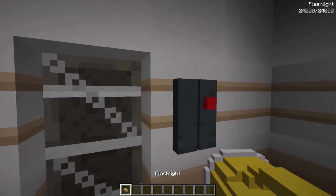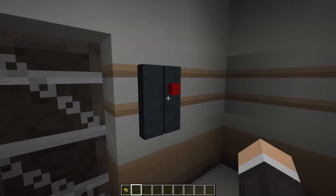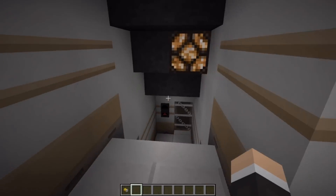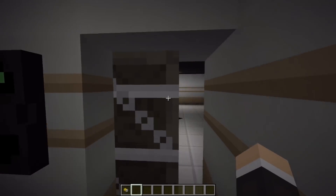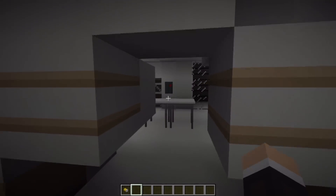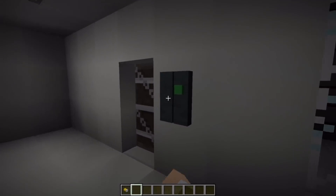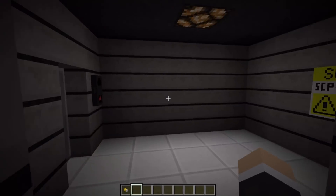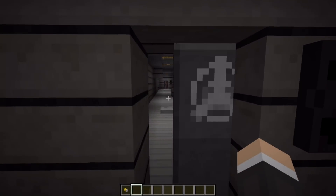So once you flip that switch, you'll see that the power's on. I can turn off my flashlight, and we can see where we're going and what we're doing. These are randomly generated — they do have a basic floor plan, but they kind of just go with the flow. Over here is heavy containment. You can tell from the walls, and this is where some of our more dangerous SCPs are.